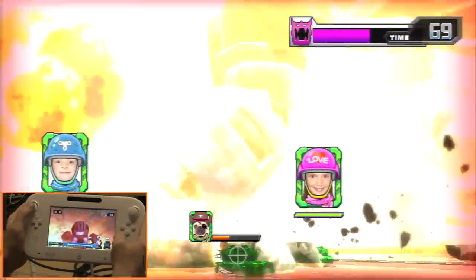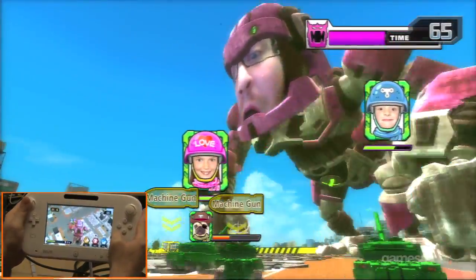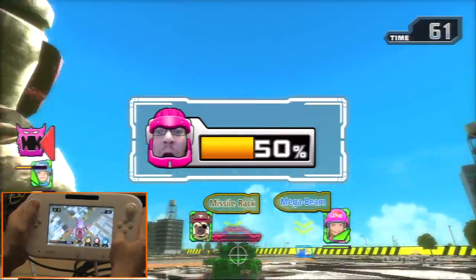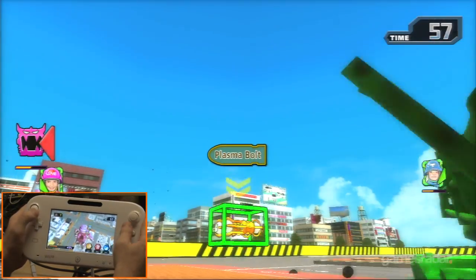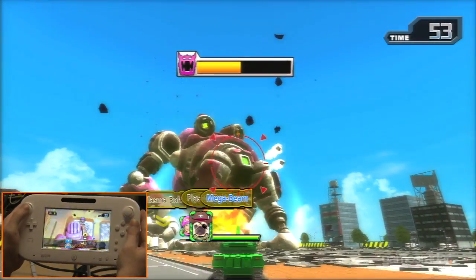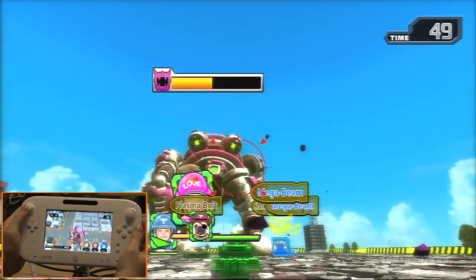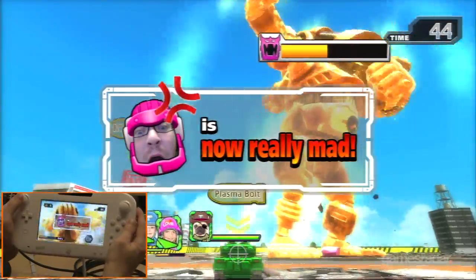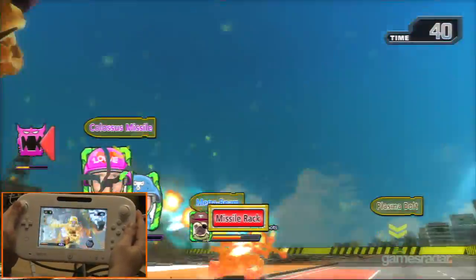On screen there's a little X on the gorilla's belly — I think it's just part of the design. The tank players are able to pick up power-ups. As the game goes on, different power-ups will fall on the course: missile racks, lasers, plasma bolts, mega beam, and a colossus missile, which is kind of the ultimate weapon we have in the game.